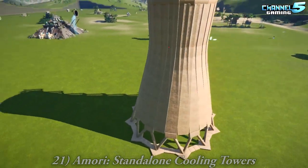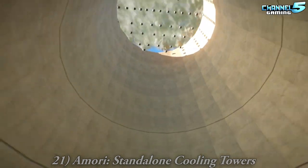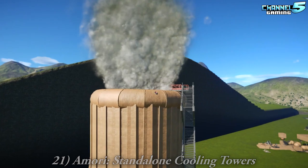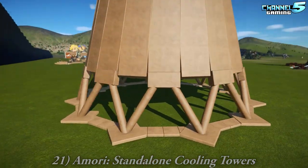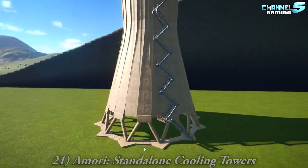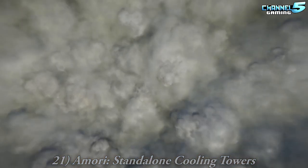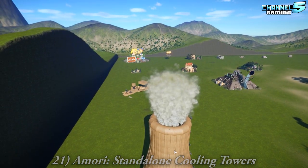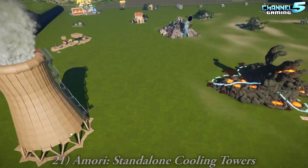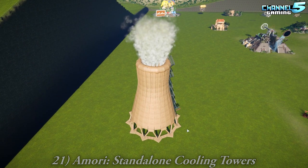Standalone cooling towers by Amori. What, are we making an Aztec power plant? Isn't that just a pyramid? No, that's a cooling stack at a nuclear power plant. Some scientists believe that the pyramids were ancient power plants. She made a coaster that goes with this as well. Does that ever lag on my computer? The smoke does pull you down framework-wise. That's very good. I don't want to be the one climbing those stairs. Even if they pay you $80 an hour? No way.